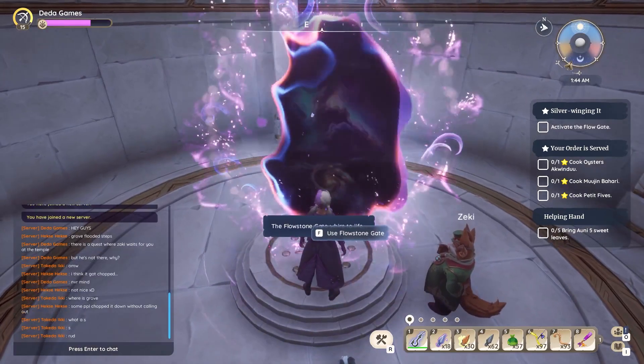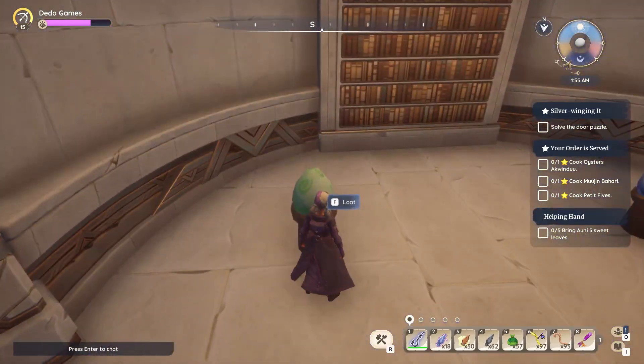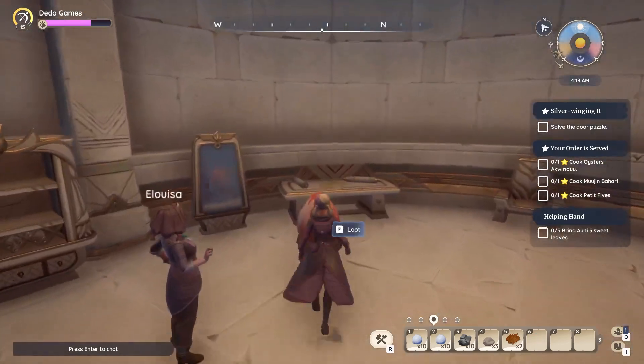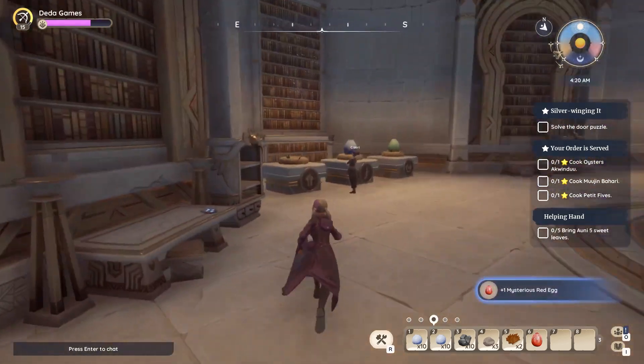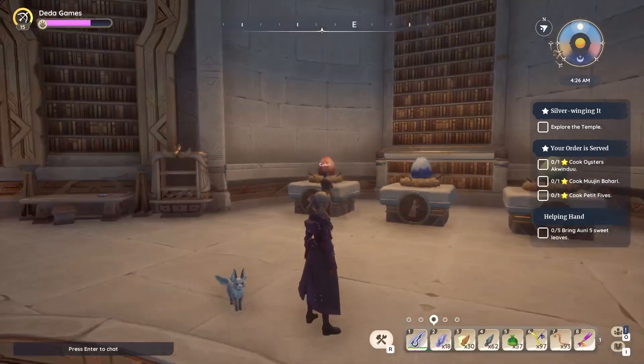Interact with the gate and a portal will appear. Step through into the room with eggs and a puzzle. You can ask them about hints if you need them. Arrange the egg colors as you see in the photo and you're good to go.